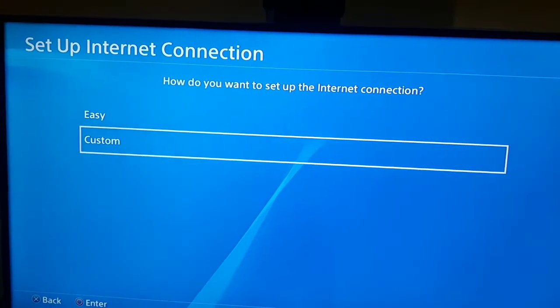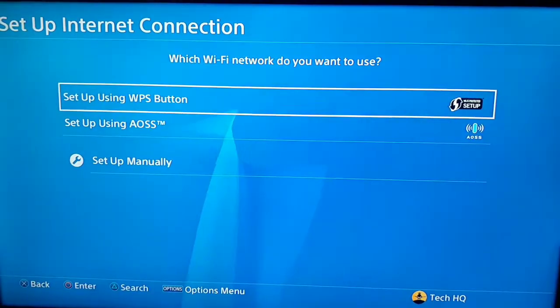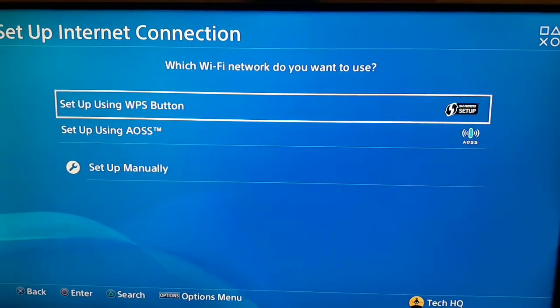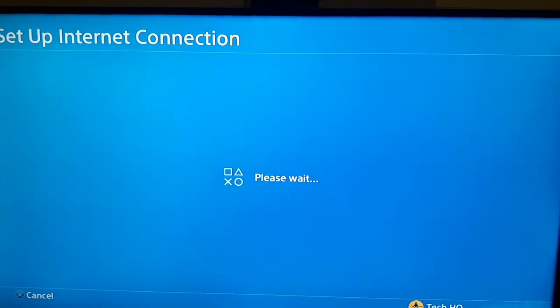Now wait, then select your Wi-Fi network. You can press Triangle on your controller, then select your Wi-Fi network and wait for a few seconds.